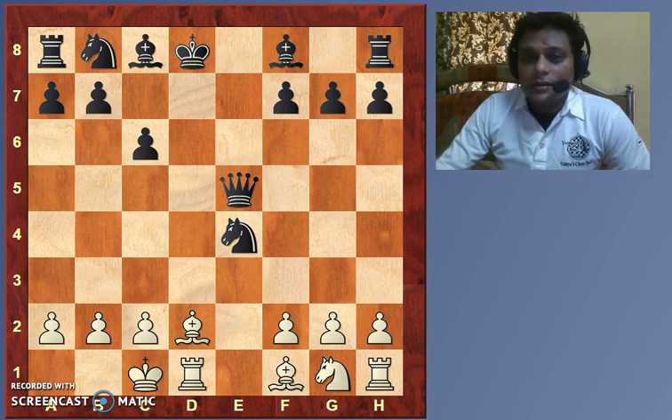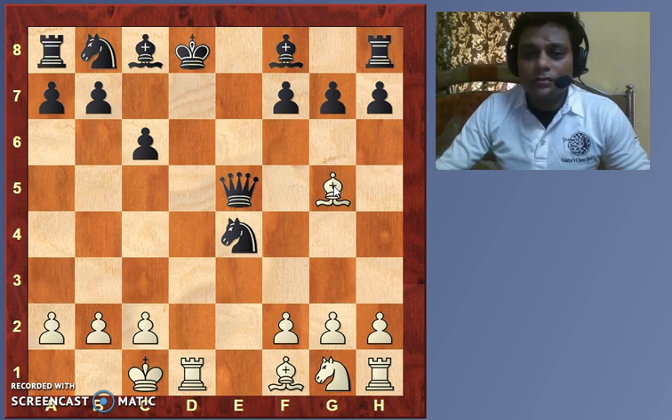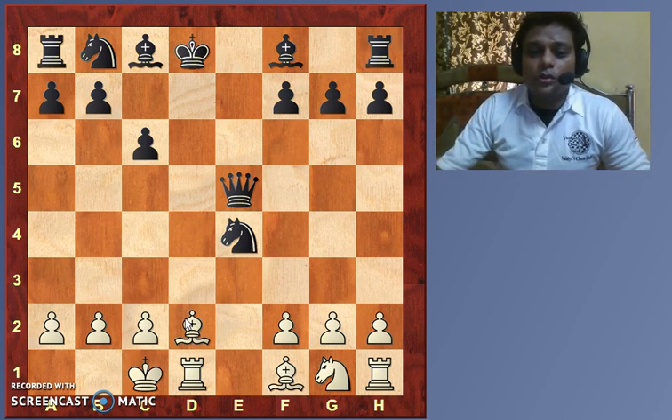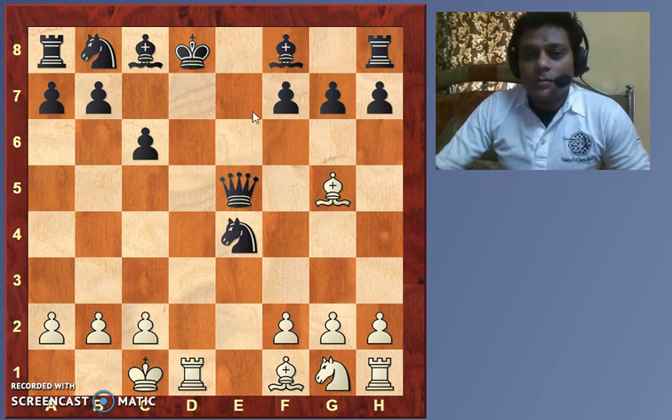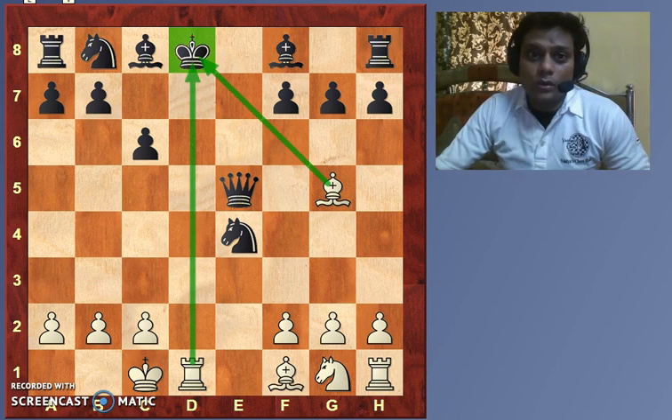And now the double check that this lecture is all about — Bishop g5! It's a double check. Notice that the bishop was on d2, so when the bishop moved from d2 to g5, the bishop actually creates a check of its own, and also a discovered check from the rook on d1. This is the double check.